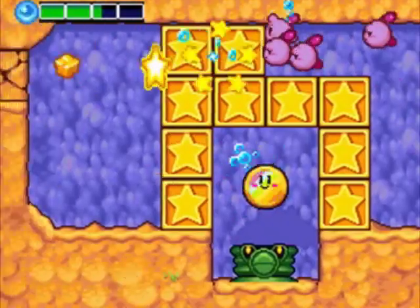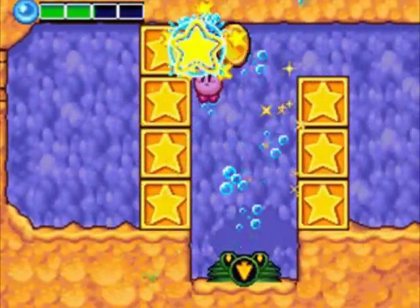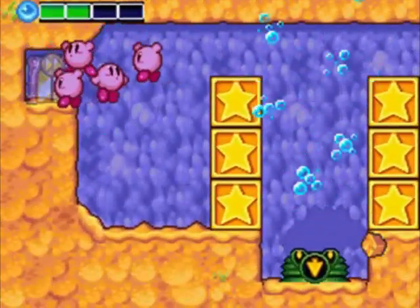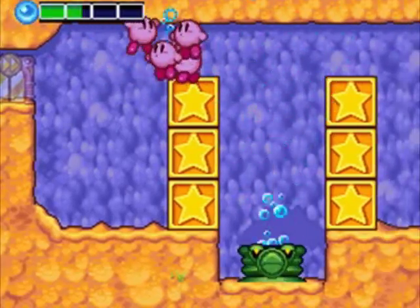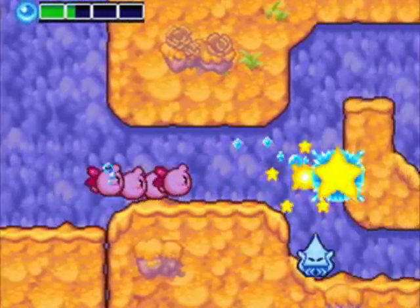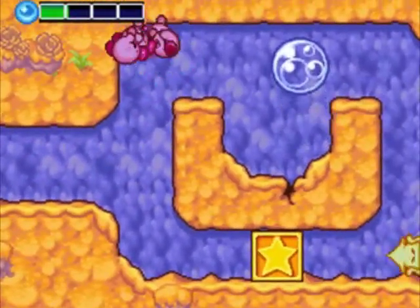Head over here — the rainbow metal's over here as well as the warp goal. I didn't mean to hit that block, didn't mean to break that one, didn't want to get my Kirbys sucked into that thing — that will kill them instantly. Not very good, but I got the rainbow metal, and the warp goal is right over there. That guy is my best of friends — I am going to kill you now.